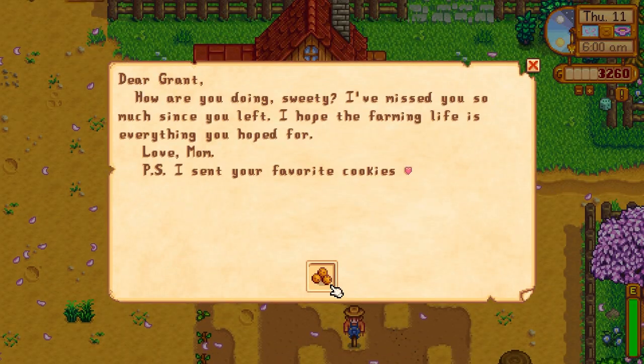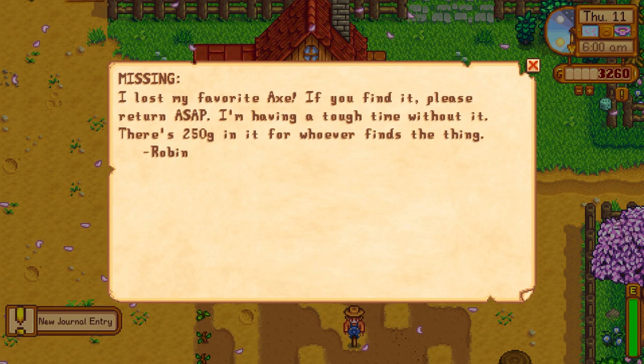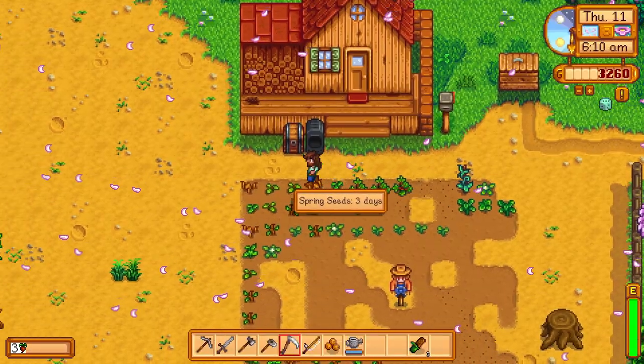Oh, her mom sent us cookies. There's the hat mouse — come to the old house, bring coins. Oh, Robin's missing her axe — let's try to find that. Let's see if we can find her stuff. We're going to head up to the mines today. I want to try to get to close to level 40 as much as we can.